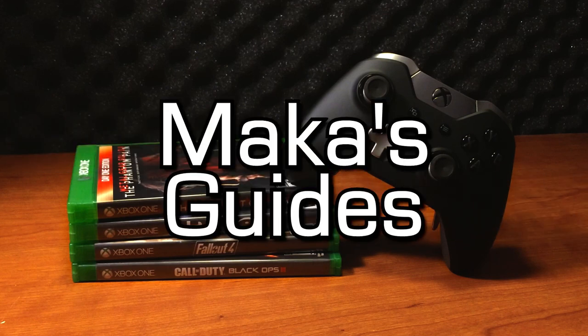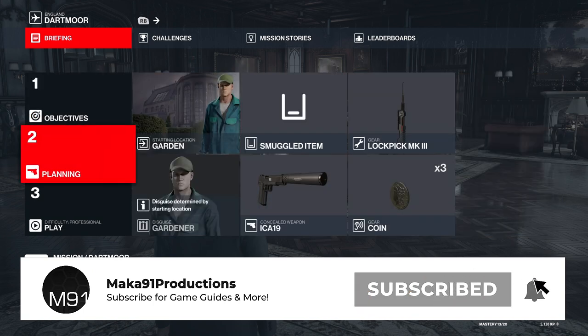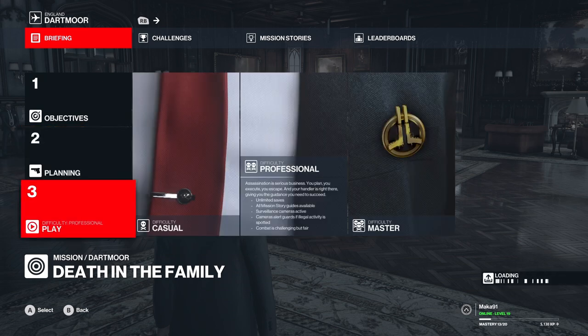Macca's guides. Hey everyone, Macca here playing Hitman 3. We're on the level Dartmoor and in this video, I'll be showing you how to help Emma kill Alexa.